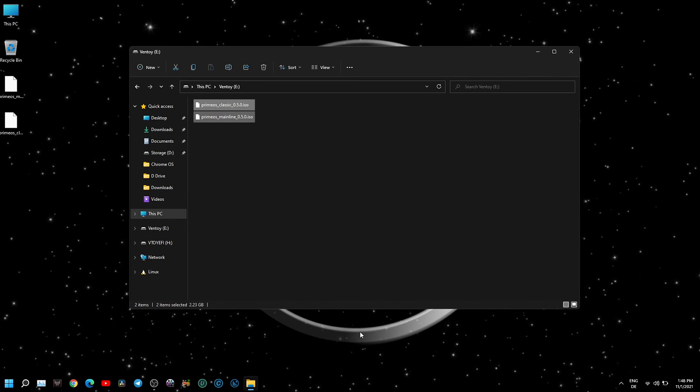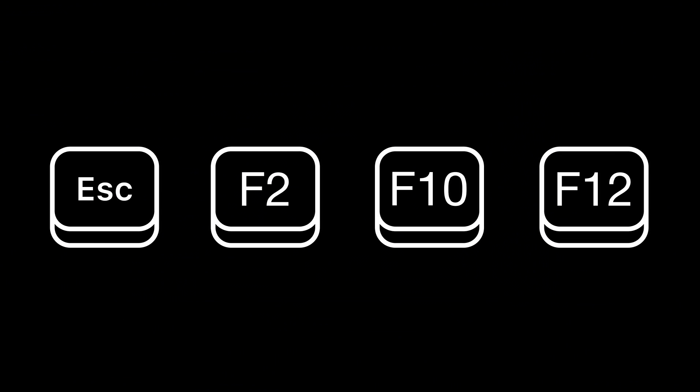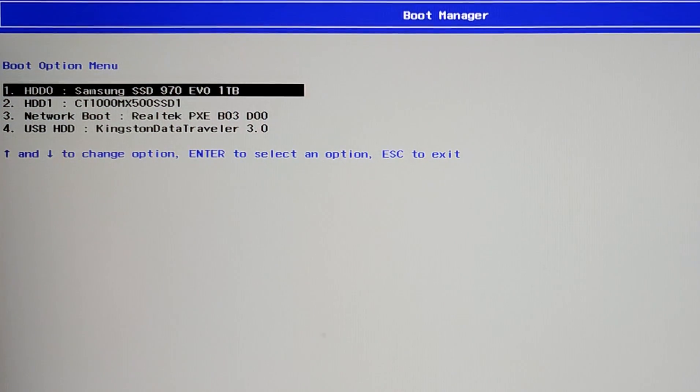Now that the flashing is done, restart your device and enter the boot menu. Common keys for accessing the boot menu are Escape, F2, F10, or F12, depending on the manufacturer.